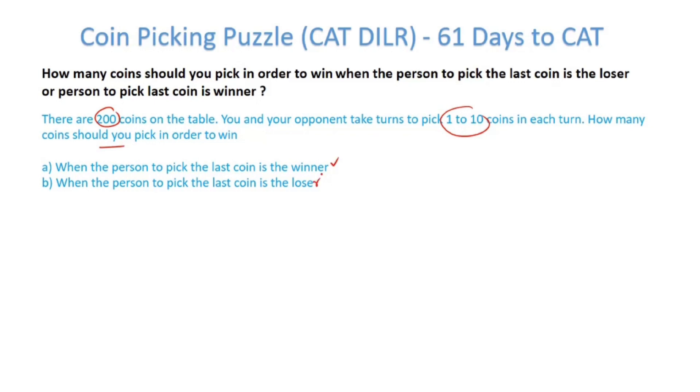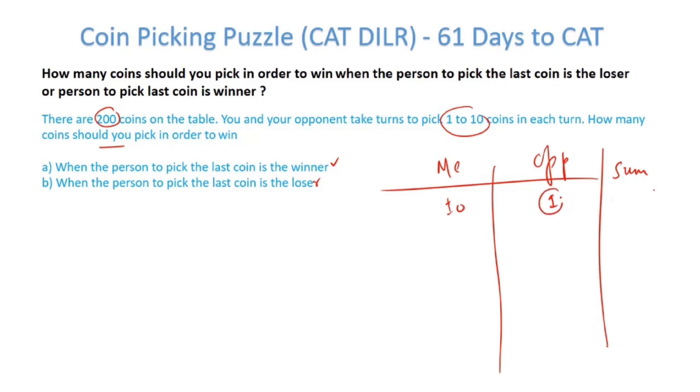To win any particular game you need to dominate or control the game. How will you control this game? Let's say the opponent picks 1 coin, I pick 10 coins — the number of coins on the table reduces by 11. The opponent takes 3, I take 8 — the sum again reduces by 11. The opponent takes 5, I take 6 — again reduces by 11. This is the number I can control in this game to win.